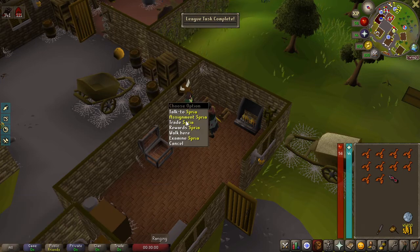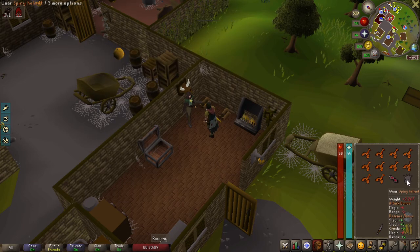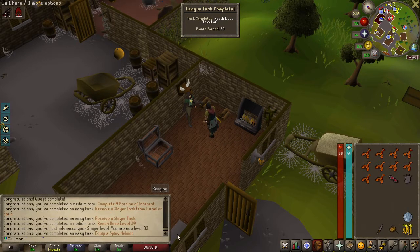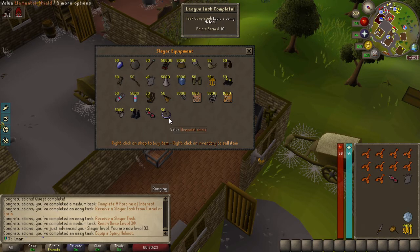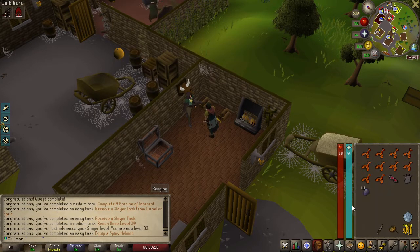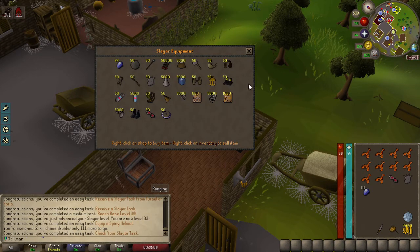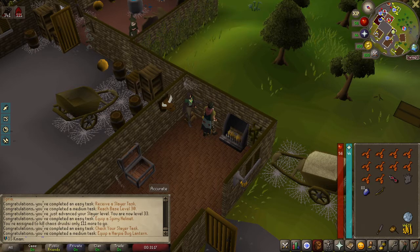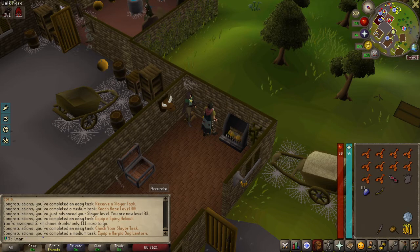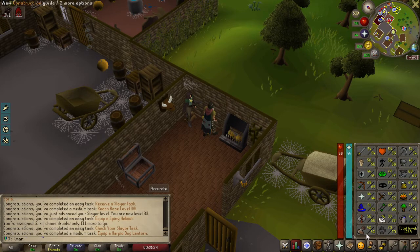Now I think there's a bunch of stuff we can get — if we trade her we can buy a spiny helmet and equip that as a task. We also got base 30 now. A lot of tasks coming — look at all those tasks. We can also buy a bug lantern and equip it as a task. Check your slayer task. That's another one — that was quite a few tasks we were able to complete, seven tasks in a short period of time. Once we get slayer up to 40 we'll have base 40 as well.